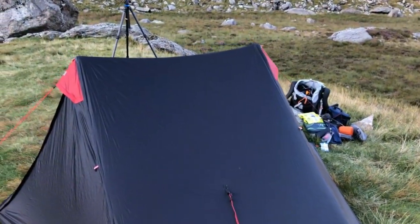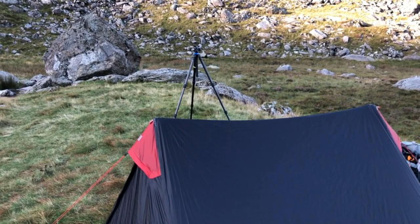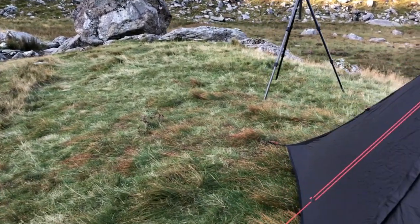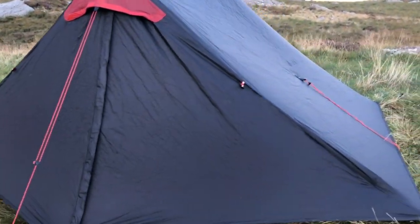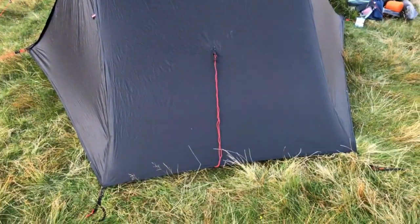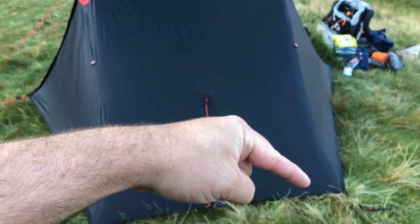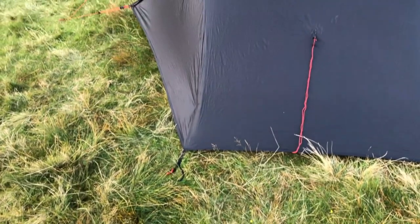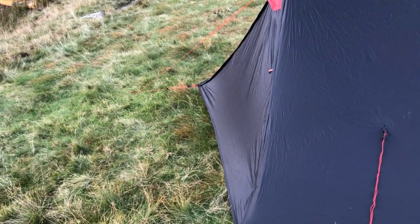One of the mistakes I made with this tent when I pitched it on my little trip with Dave Outdoors was the ridge line — I let it sag down. Either way, it didn't really work very well. I've got no kinks, no ripples on the end walls. A little piece of advice when tightening a tent like this: if you've got ripples moving diagonally in this direction, you want to tighten that corner. If they're moving the other way, you want to tighten the opposite corner. I'll have a little play and see if I can sort out the ripples on this end wall.